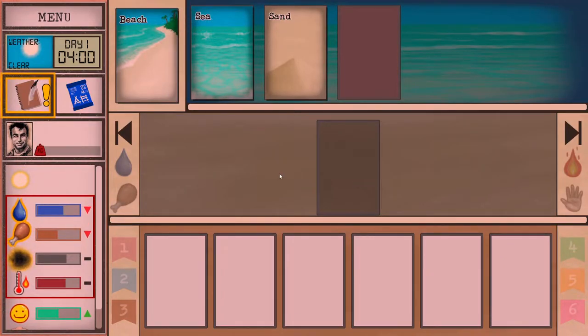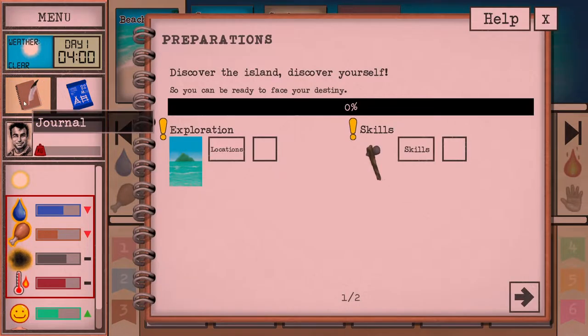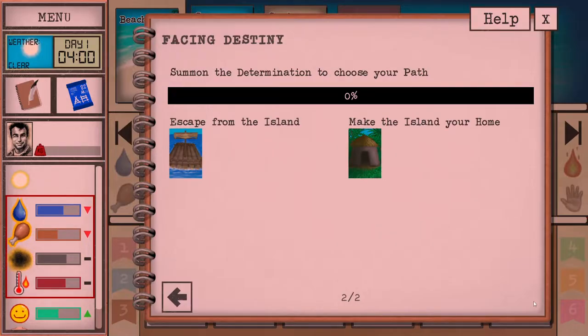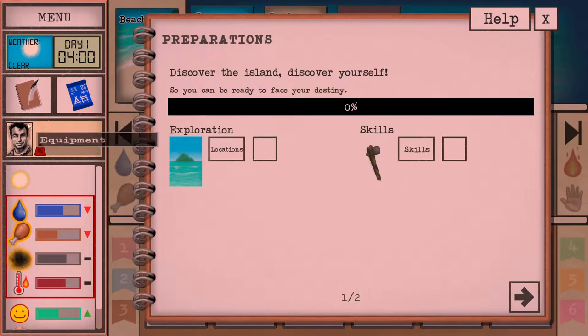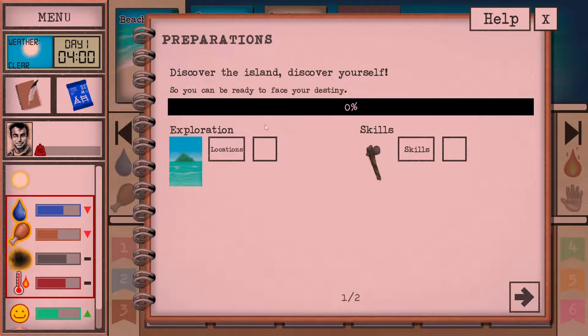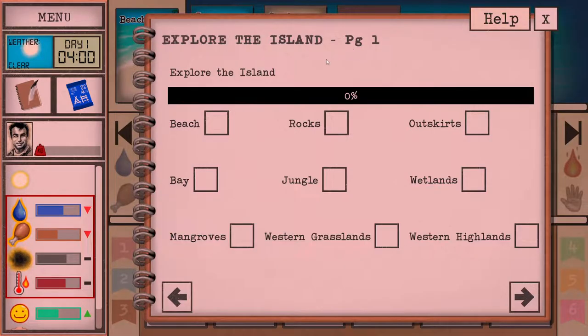Welcome to anyone new to my channel. I am Neomer and I have over 600 hours in this game. Here we are on the lovely beach — we have the journal, we have some locations we need to explore. These are generic objectives for the non-story character: we have to master our skills and find all the locations.